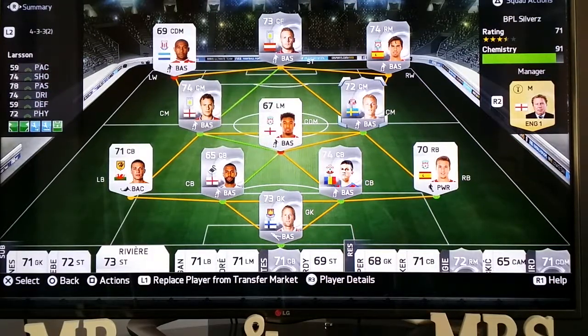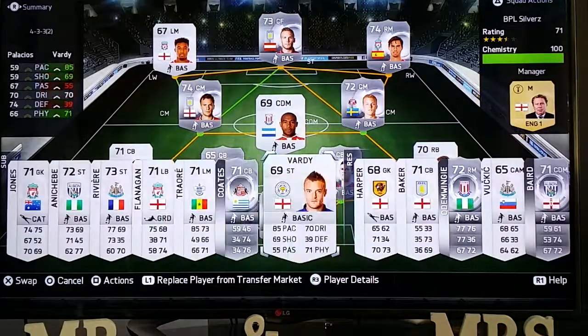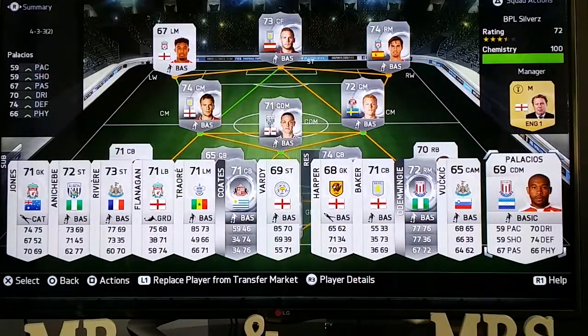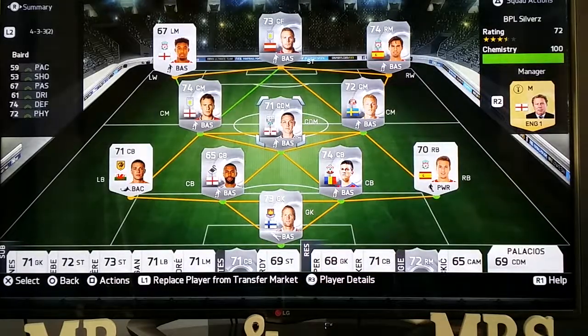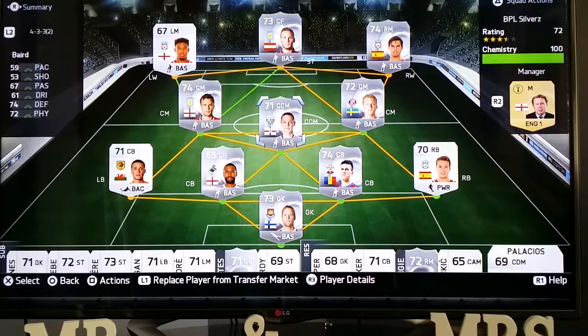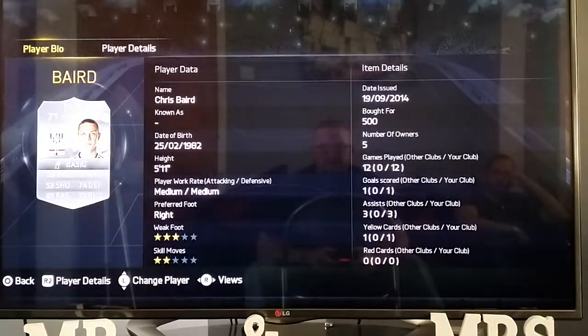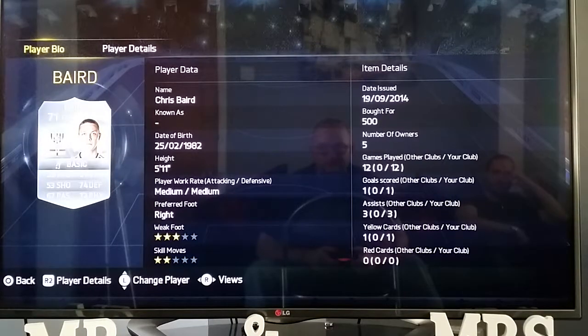Palacios — what am I doing? Get him out. I've been going with Baird from West Brom instead. 71 CDM, 3-star weak foot, 2-star skill moves — so that's a bit pants — but medium/medium work rates, 74 defending and 72 physical. He's going to be able to push people about and boss that midfield for you. And look at that — 400 coins. He's a bit of a bargain if you ask me.